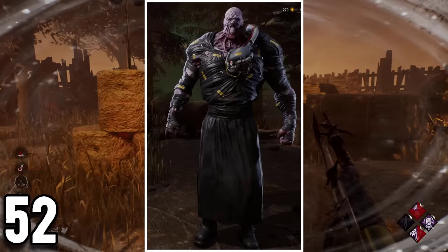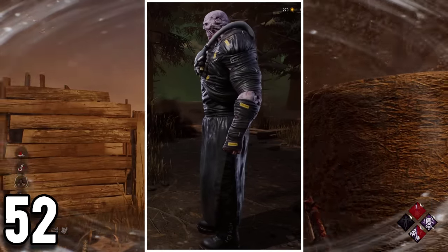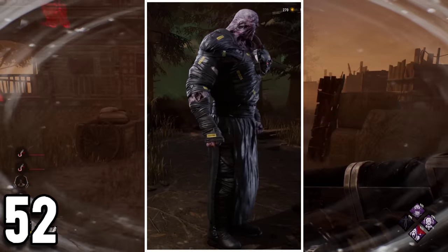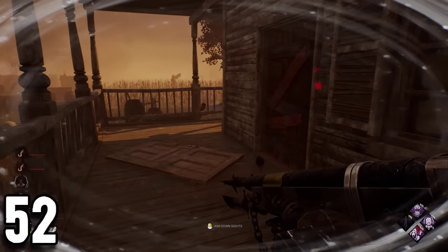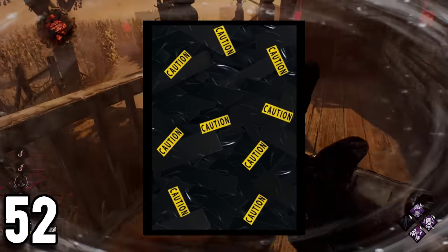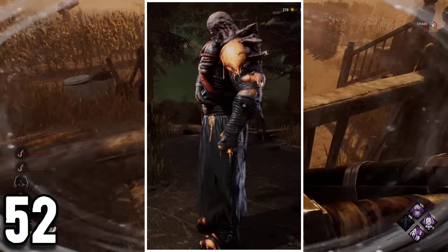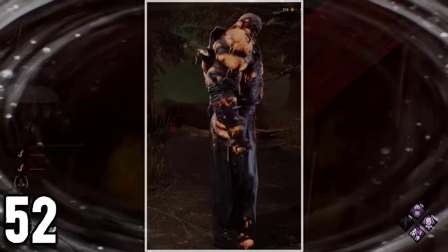A lot of people think that Nemesis wears trash bags as his outfit, but in reality the clothing he wears is more of a carbon fiber protective gear that limits Nemesis' mutations, which explains why in the games, Nemesis would mutate more and more over the course of the game the more damage he took. If you look at the small yellow stickers in his outfit, they all read caution, and in his blighted outfit, all of these caution stickers disappear because Nemesis already started to mutate and it's way too late to regress this.